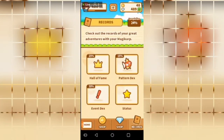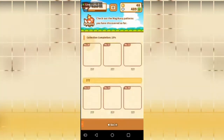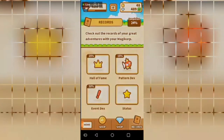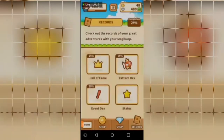On the right side you've got your Records, which is kind of like your game completion. You've got a Pattern Decks which you can go ahead and click — this is basically transmog for those of you that play World of Warcraft. These are different patterns of Magikarp that you can collect through different generations throughout the game. Your current status of the Magikarp you have. An Event Decks that shows you all the events you've unlocked and completed. And last but not least, your Hall of Fame, which shows all the leagues you'll be able to go through.